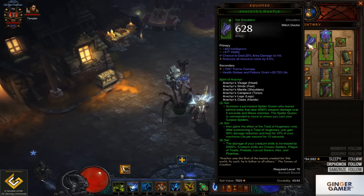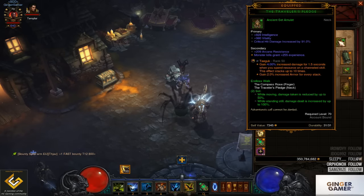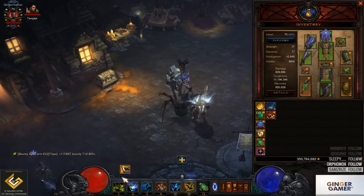Shoulders — you want to be running Intellect, Vitality, Life and Area Damage. On our jewelry we have the Traveler's Pledge in our neck slot, which pairs up with the Compass Rose. This gives us 50% damage reduction while moving and 100% damage increase while standing still. As you can see I am at 100% stack here.